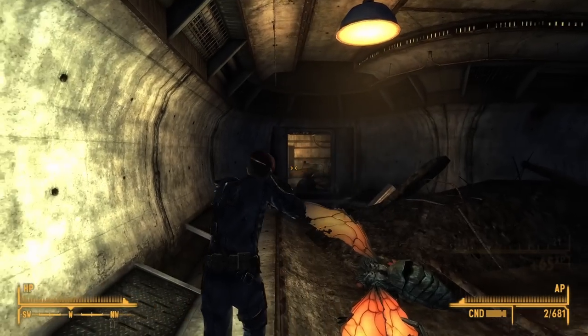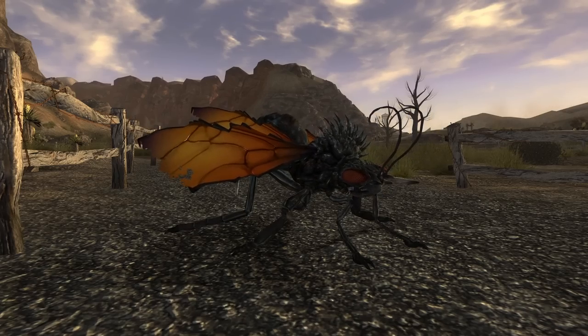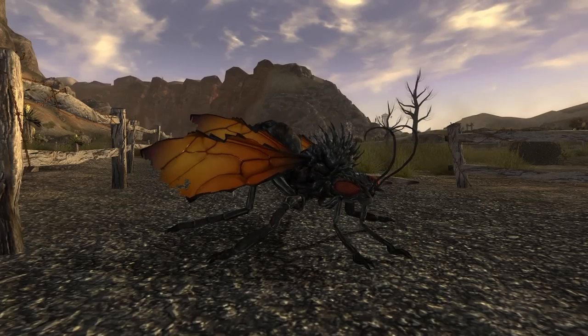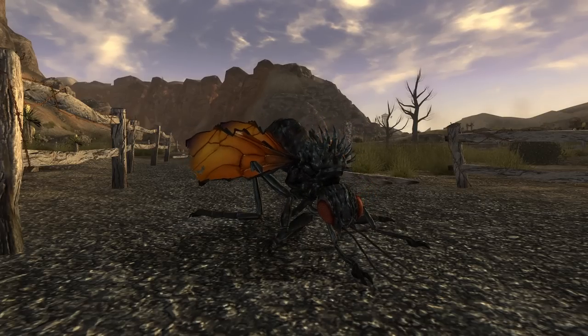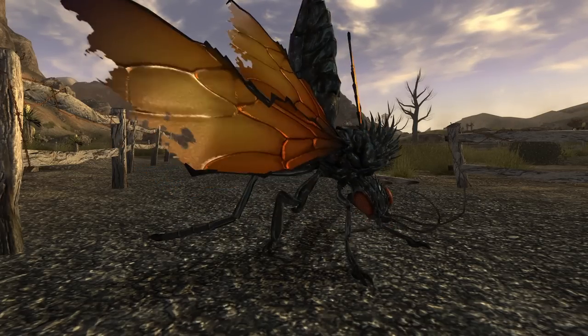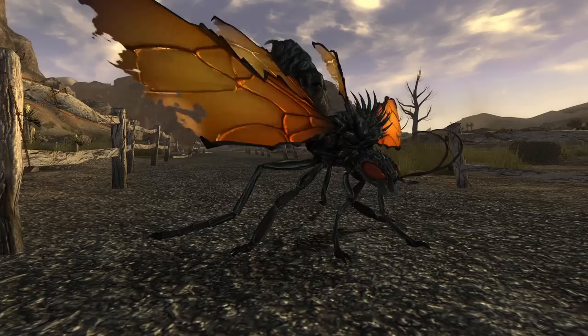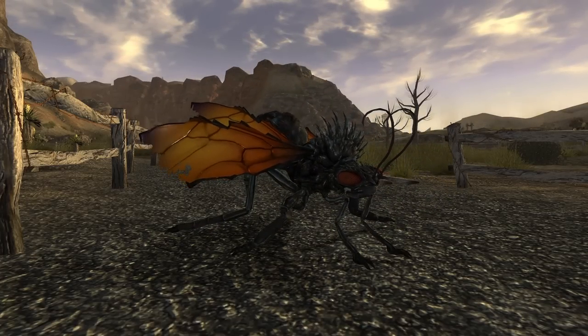But what if I told you that the Cazador is real? Similar to some other Fallout creatures, the Cazador is based on a real-life insect — the aforementioned tarantula hawk wasp. I won't be showing any pictures of these real-life bugs because bugs give me the creeps. Virtual bugs are fine; real bugs, not so much.